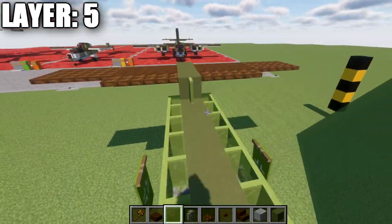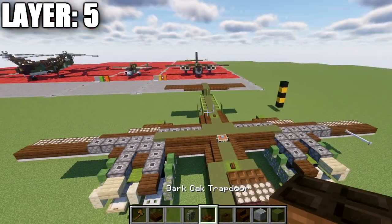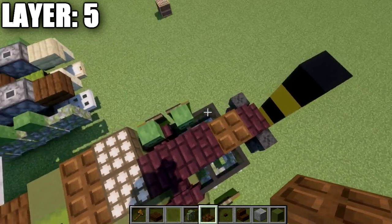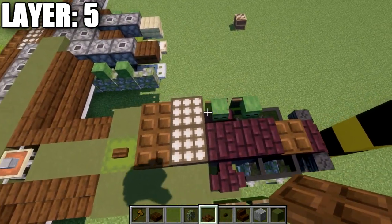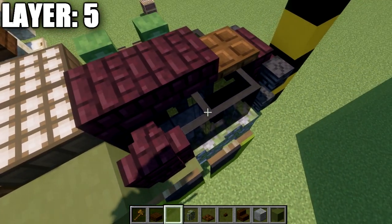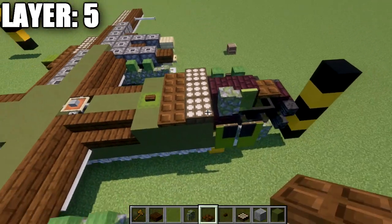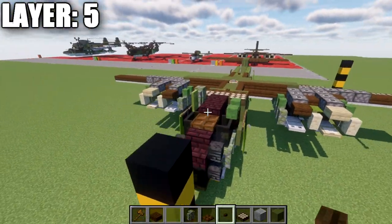That is basically it for the horizontal stabilizer and the centerline. Moving to the sides up in the front — pay close attention here — on the left side place two zombie heads, a daylight detector, and a dark oak wood trapdoor. On the right side it's slightly different: place a green stained glass pane, a mossy cobblestone wall, a daylight detector, and a dark oak wood trapdoor. There is a difference, so make sure you pay close attention to both sides.